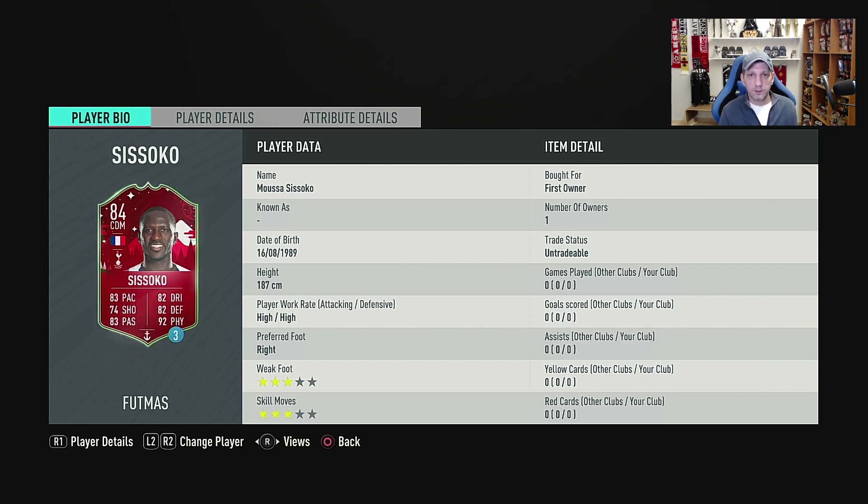It's an 84-rated Sissoko. Now it might look like a lot of coins, but if this card plays like the stats say it's supposed to, it could be like a new Hollet or something like that, so it might not be that expensive depending on how this card plays in game. We've all played the normal gold rare card and it's fantastic — a lot of people still use that card in the club, it's still great and still a meta card to play. So this card can only be better.